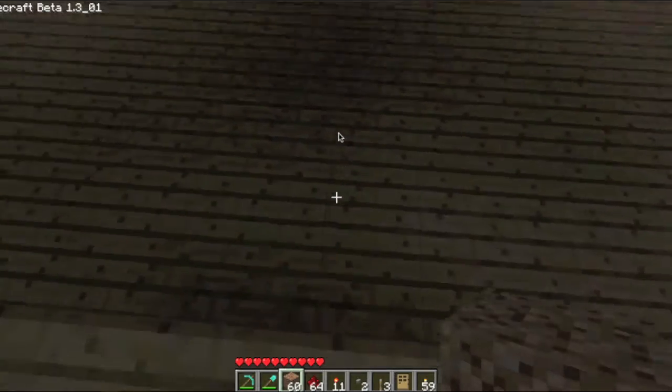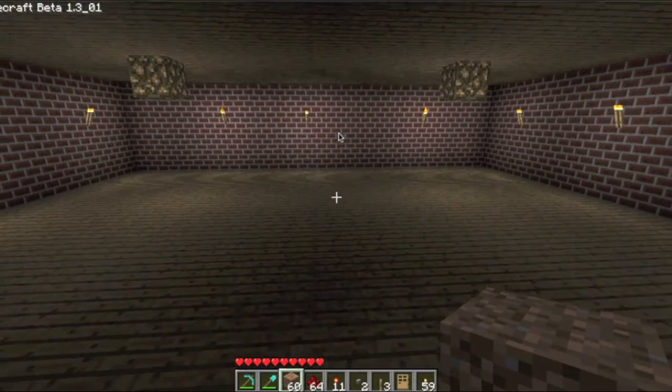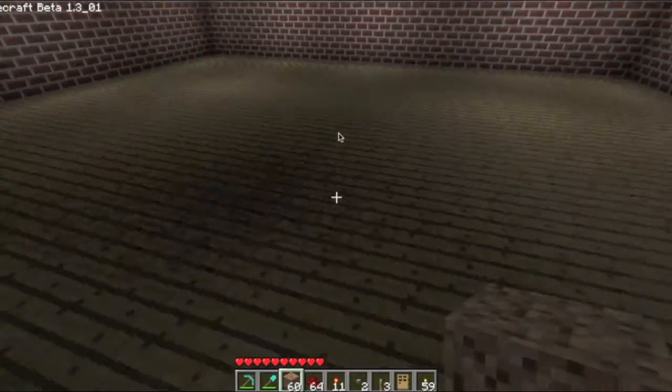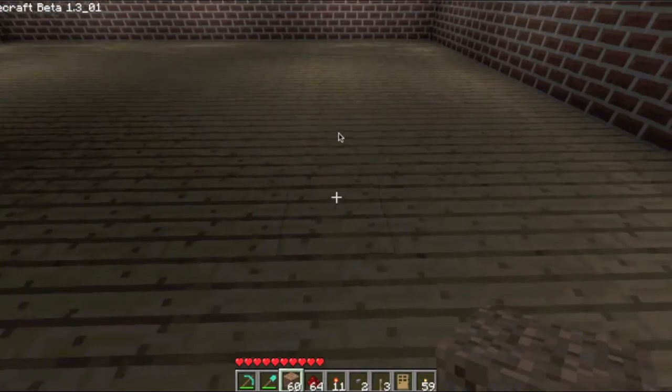Hello Minecraft Media. My name is BigbyWolf and I'm going to be teaching you guys how to make a three lever combination lock. So first you're going to want to have an open area or wherever your door is. I'm just doing this in one of the floors in my house because it's night outside.